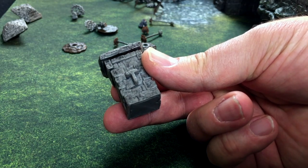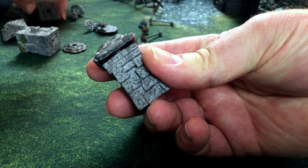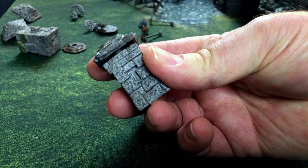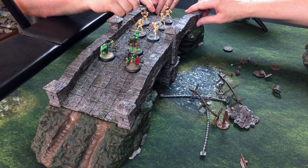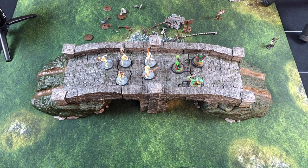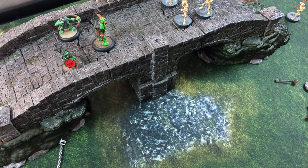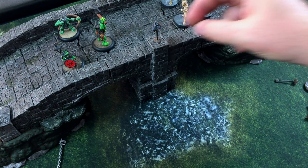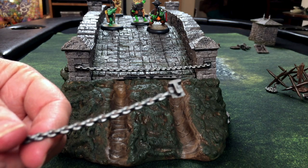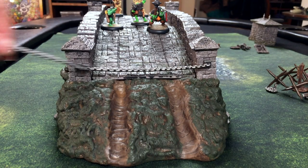The end caps have a T-shaped tab on one side and a T-shaped slot on the other. As Lynn discovered, you can remove the finials and instead install a severed wolf head on a spike to deter interlopers. Those T-slots on the ends are for chains that fit across the bridge ends.